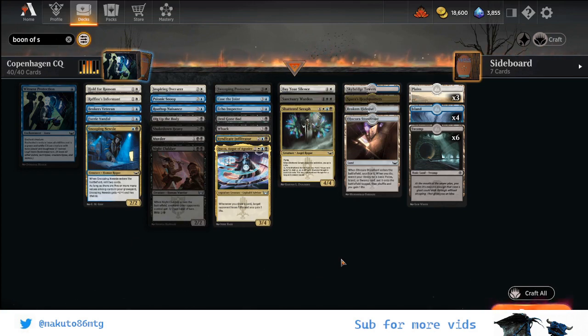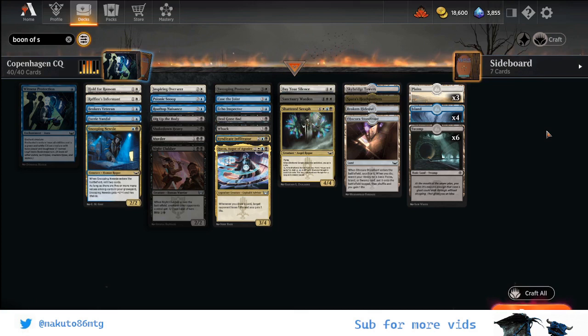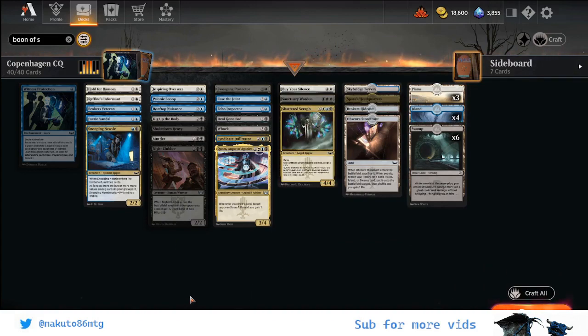Hello everyone! Welcome to another video. Today we are going to review the 40 cards we used, plus a sideboard with seven cards. These are the 40 cards used in the PTQ/CQ classic qualifier in Copenhagen that was granting a spot to Sofia Regional Pro Tour — granting that spot to the whole top eight. We managed to get into the top eight, so today we are going to go through the deck we built and comment on some details on the cards and how we used those sideboard cards to get to the top eight.